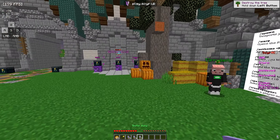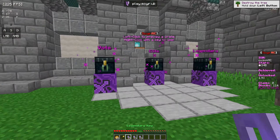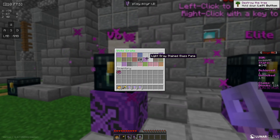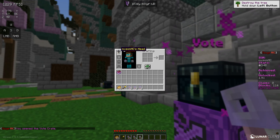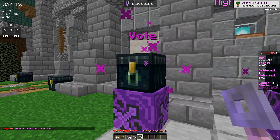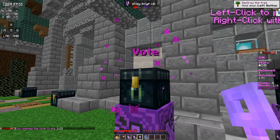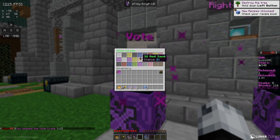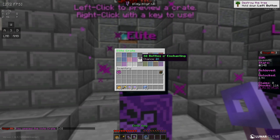Alright guys, I do have some crate keys now. I got my three vote keys from voting, three elite keys and five legendary keys from the owner. Opening the first vote key — it looks like I got my own head, which is a cool cosmetic. The second vote key gave me 32 ice blocks, which isn't really that good but still something. And the third vote key gave me another one of my heads. So I now have two of my heads, which is pretty cool.